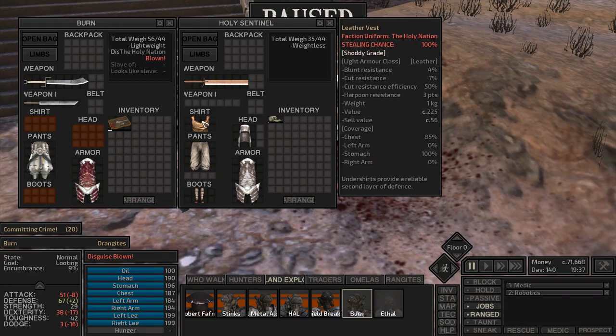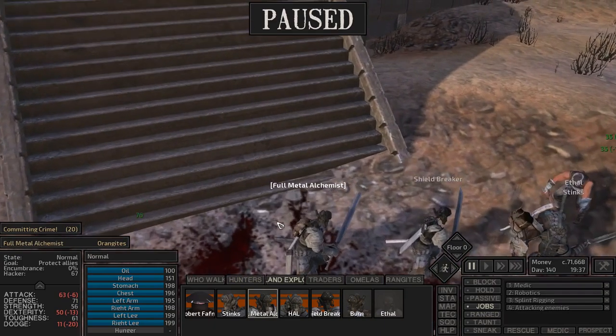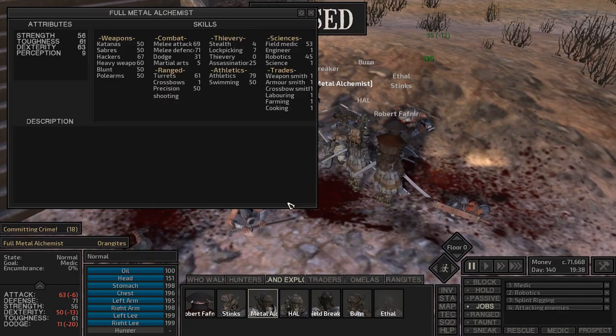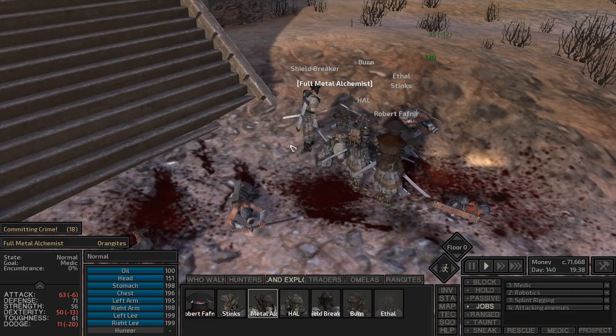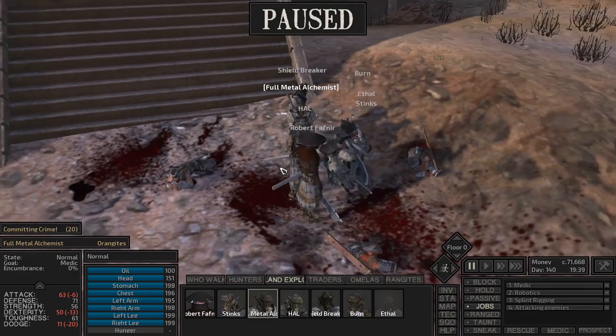The one huge plus with light armor is that it's actually light — you can use it without high strength. For example, these guys right here are able to move around with heavy weapons and armor, but check out their strength: 56. That's pretty high. If I put the same armor on someone weak, they're not going to do very well.